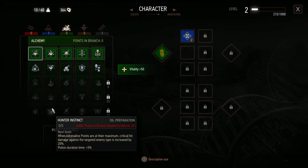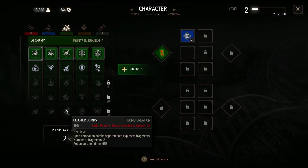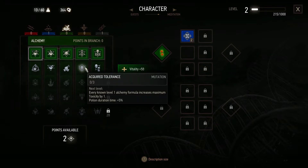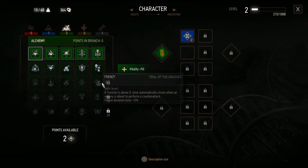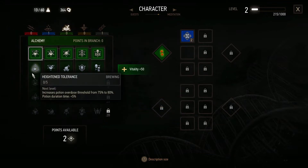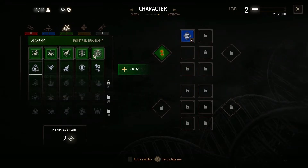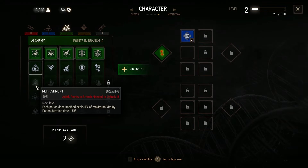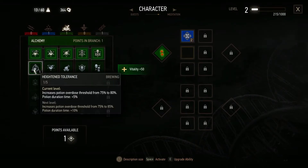When adrenaline points are at the maximum, critical hit damage increases — that's also good. All of this is about bombs. Is there no stamina upgrade? I'm tempted to upgrade the alchemy tree because we have a green mutagen and I think this is the most important. Let's do it — I'll put both points in there. Increases the potion overdose threshold from 75% to 85%. Vitality plus 100!